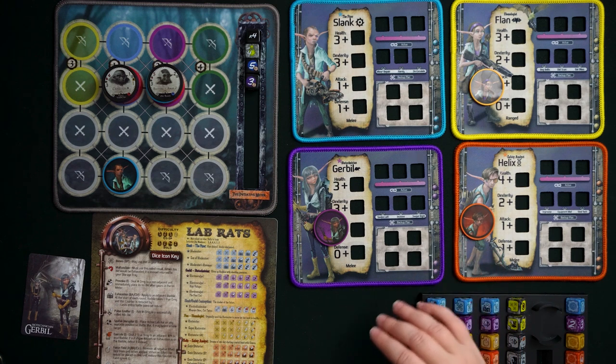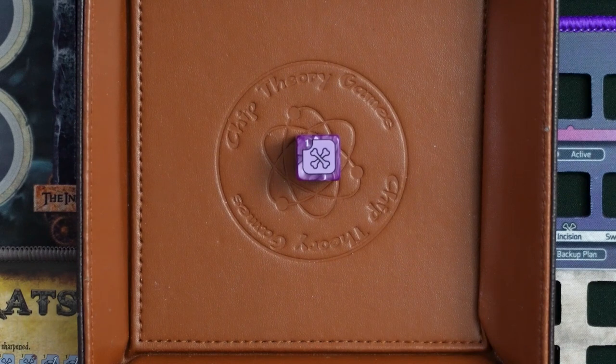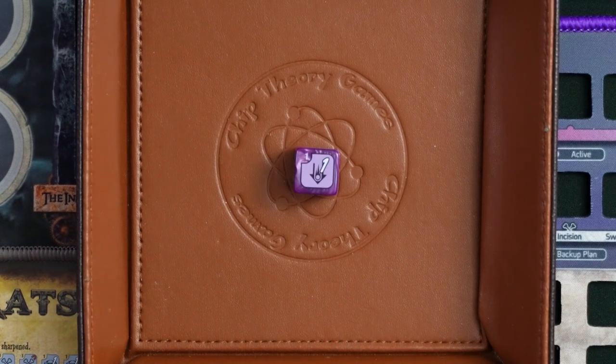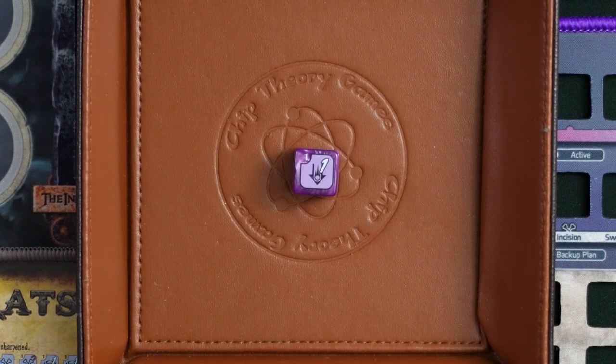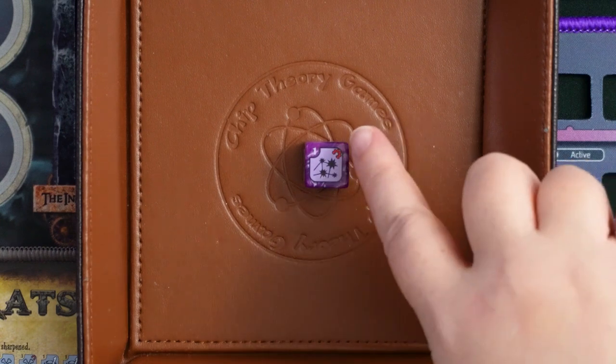Now let's talk about Gerbil's profession die, called Electro Scalpel. There are bones faces including one with a malfunction symbol. There are also two Pulse Emitter faces: Gerbil targets and rolls attack dice as normal, then in the resolve phase she can add the Pulse Emitter's number to one of her attack dice. The last option, Spatial Disruptor — which will malfunction at level one — lets you place the active Lab Rat on any available position on the battle mat and select a new target.